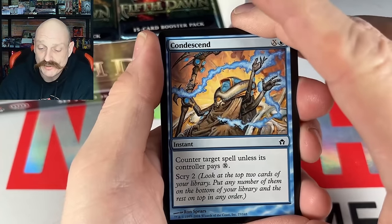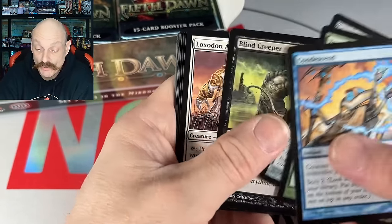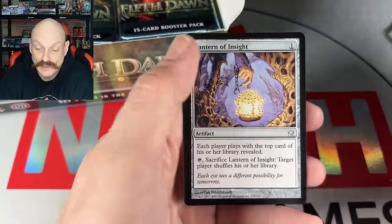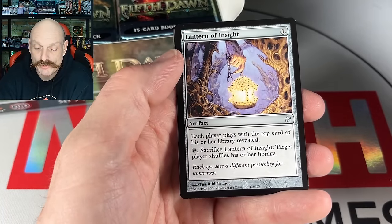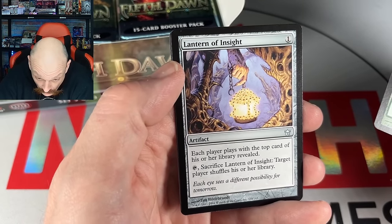Let's see a Blasting Station — how about KCI? Early Frost — we've seen you a lot. Is that eyes that make it up? It is! That's gross! Eyeball lantern — it's the Lantern of Insight.